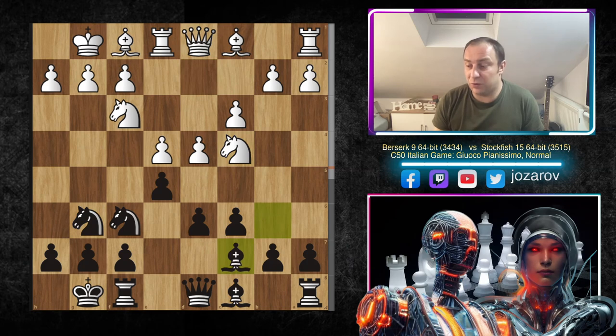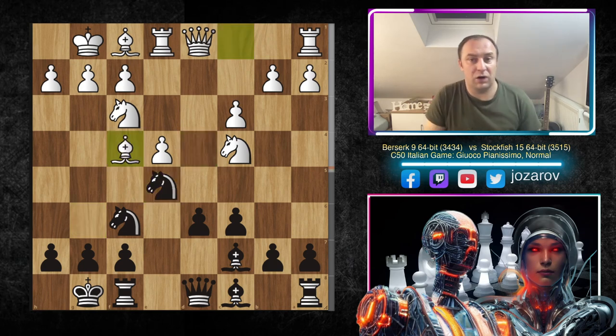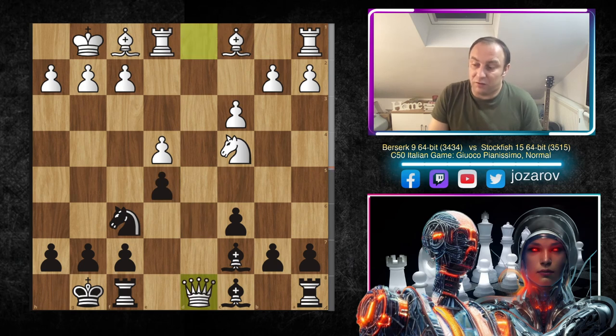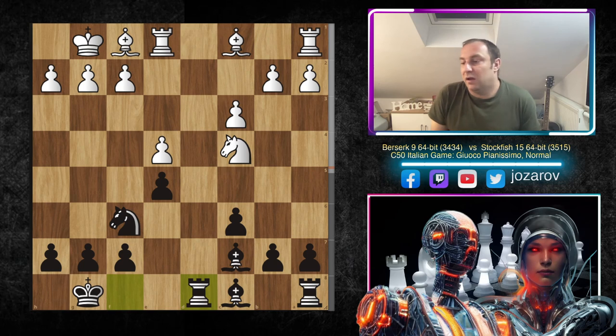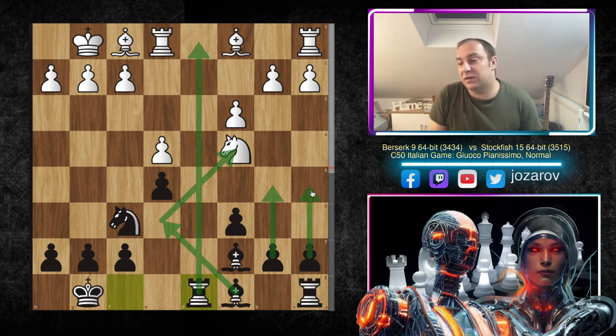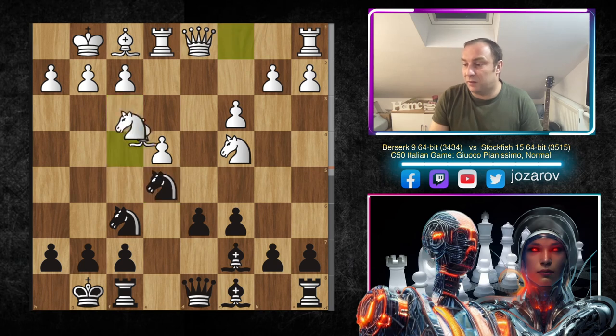After Knight to c4, we have Bishop to c7, retreating from the attack of the knight. We have dxe5, and after Knight to e5, Bishop to f4 — Berserk continued the pressure around e5. Instead of Bishop to f4, you could try Knight takes e5, but I think that's simply too drawish, because after Knight d takes e5 you could trade the queens, and black is fine with the d-file, ideas of Bishop to e6, b5, a5 expanding on the queenside. That's why Berserk played Bishop to f4, continuing the pressure around e5.